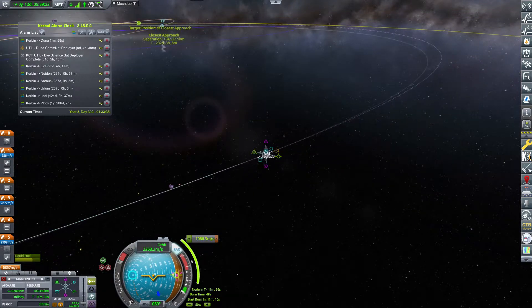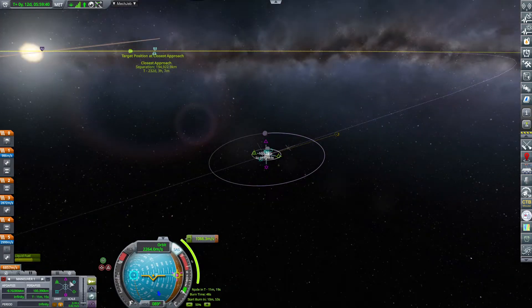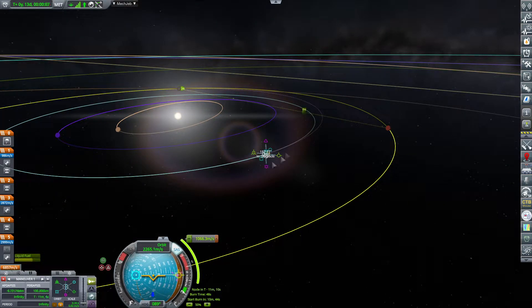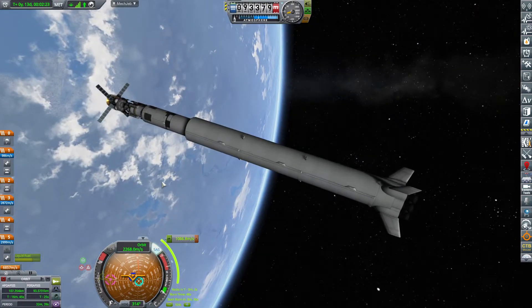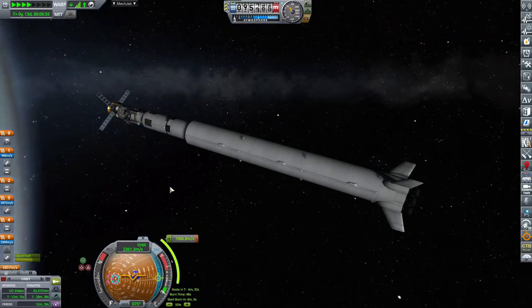It's giving us a roughly close approach, and then we need to tweak once again to make sure that we have a decent periapsis around Duna. Come on, give me an encounter. There we go! Duna periapsis — let's tweak it down to a more manageable level, say four or five million meters. That's good enough for starters. That burn should be happening in ten minutes, and then we'll be executing it. Extending the antenna, making sure everything is ready.